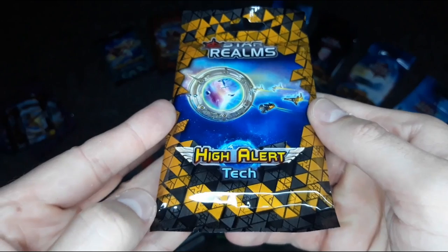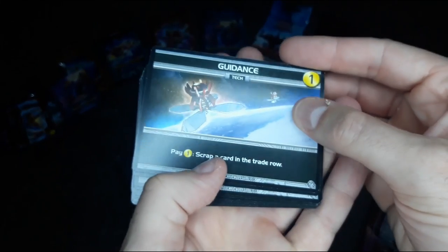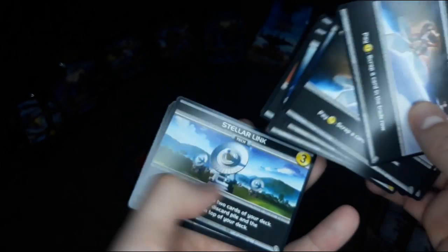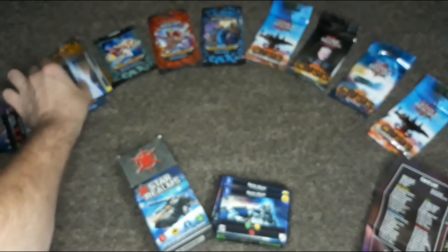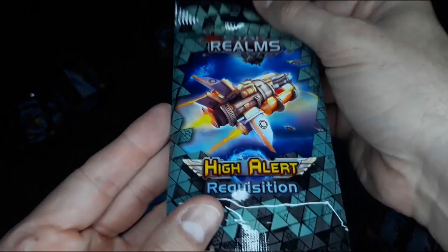This one's the High Alert Tech Deck. So instead of like Magic the Gathering where you start with your deck of 60 cards and draw mana and land to get different cards, with a deck builder like this you've got your gold cards as kind of the starting point. Then you can use that to buy better cards every single turn, slowly adding them to your deck and making it more powerful as you go. Your strategy builds from there, making every single game really unique. And this is the High Alert Requisition.